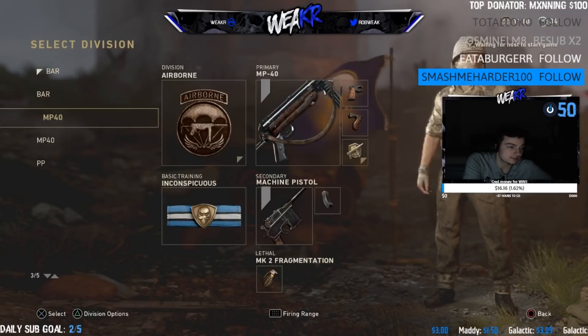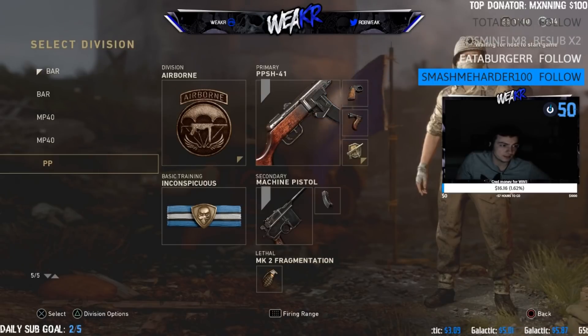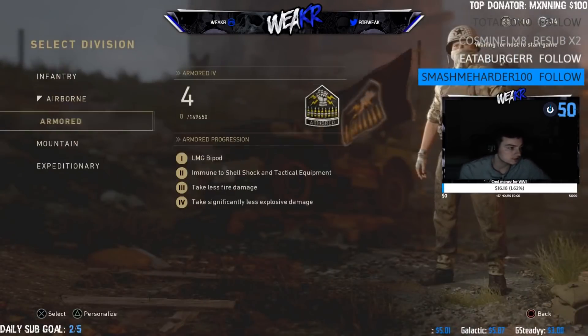Those are those four, and then this class is my PPSH class, which is the same thing as the MP40 except it's a PPSH — Quick Draw Grip, Inconspicuous which is Half Dead Silence, and then Airborne for Overdrive. Machine Pistol with Extended Clip on everything.